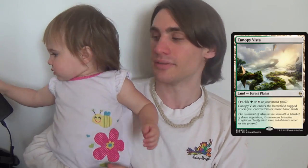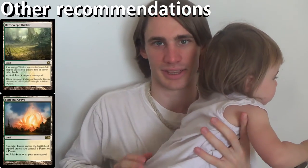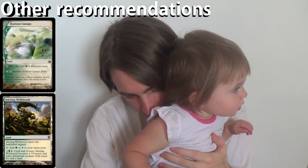It's a very simple deck. For the lands: 5 Forests, 5 Plains — so 10 basics in the deck — plus 4 Canopy Vista to teach her what basics are and let her rip with them, 4 Temple Gardens to teach her what shocklands are and why they're good, and then 4 Fortified Village. All of those are the simplest dual lands I could find. She's not going to be playing this in the next month or so — it's going to take a while before she gets to that level, but maybe someday.